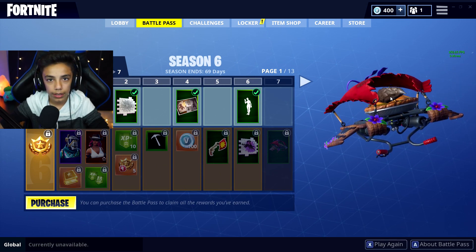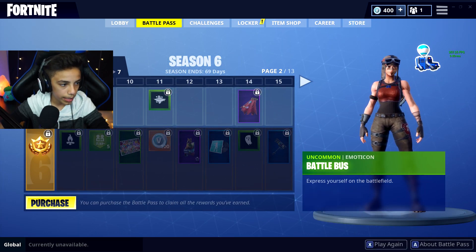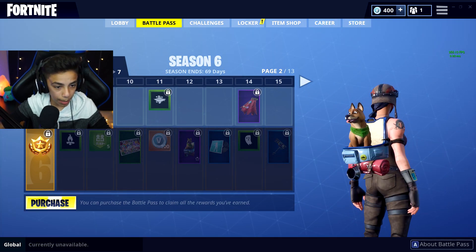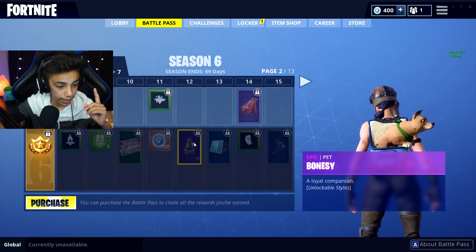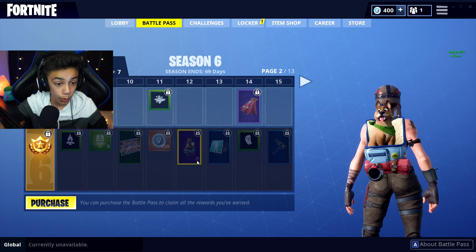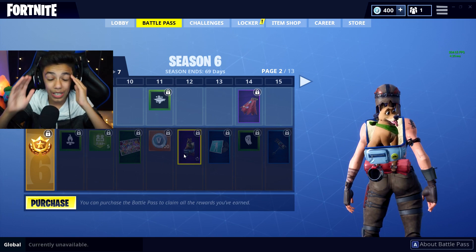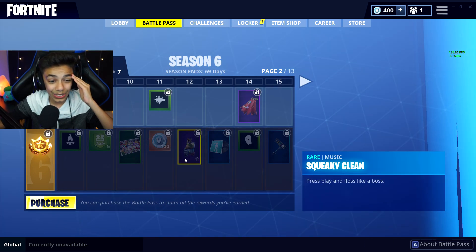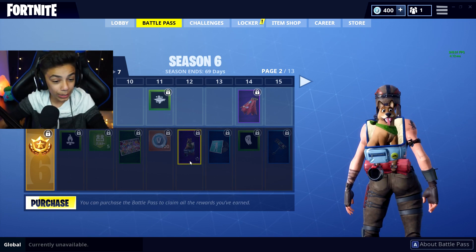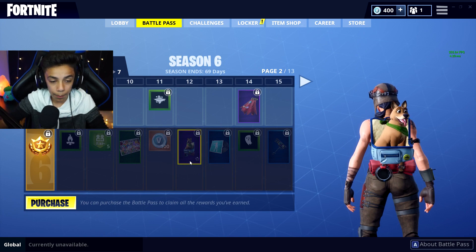Next, we got a Battle Bus emote and 100 V-Bucks. We got a dog on our back, bro. That is something cool right there. I see this little icon in the bottom right corner which means you can customize it. That's really cool. I never knew pets would come out in Fortnite — this is so crazy because he has animations and that looks so cool. That would be cool if you could get him off your back and have him follow you around.